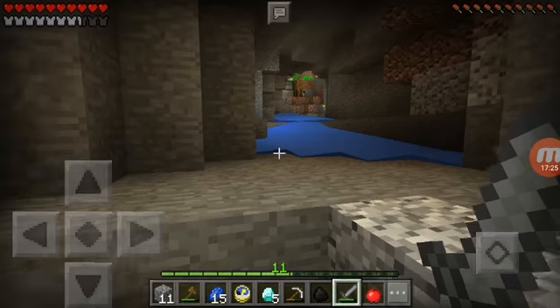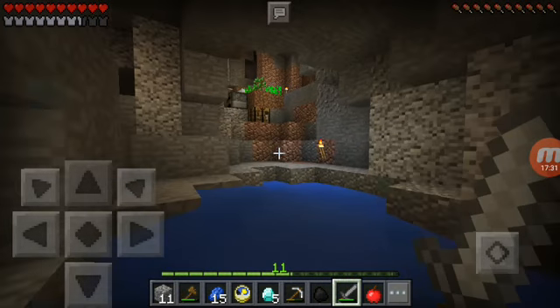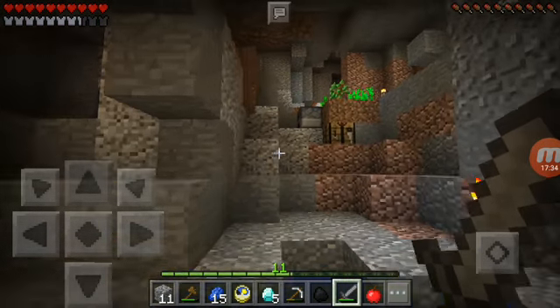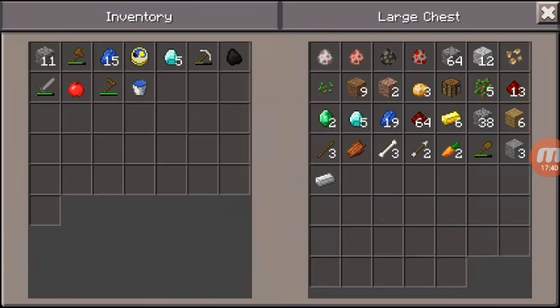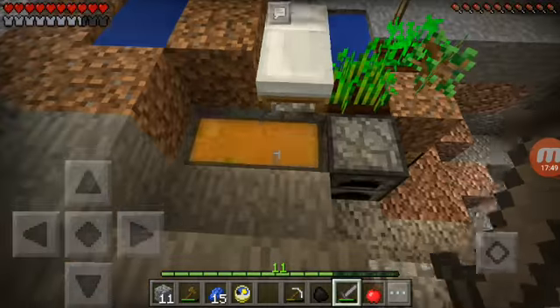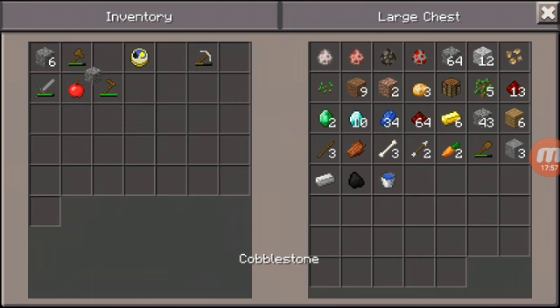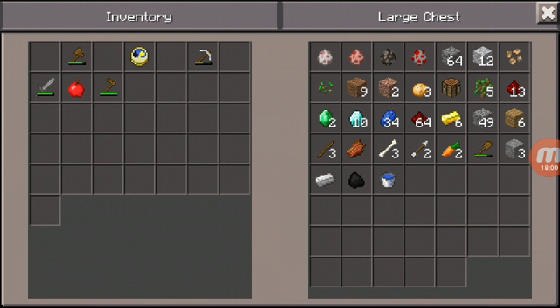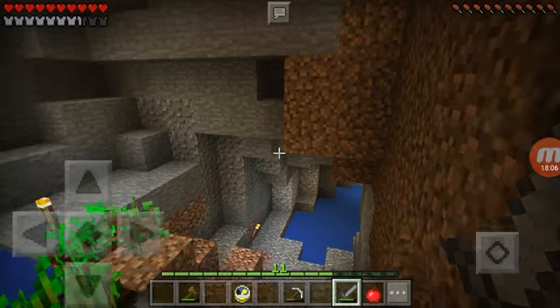I hope you all enjoyed this episode of Minecraft Pocket Edition cave survival. Next time we'll head back into that area where we found five more diamonds and hopefully get enough to make a diamond sword and some bits of armor. Next episode I'm also hoping to get a little animal farm going. Hope you enjoyed the video and I'll see you all next time!